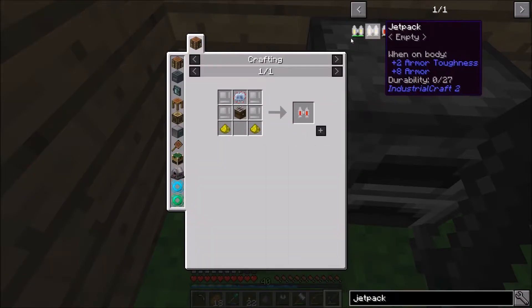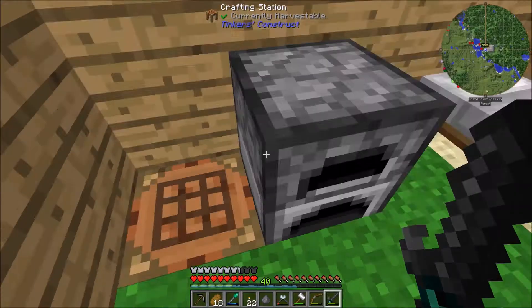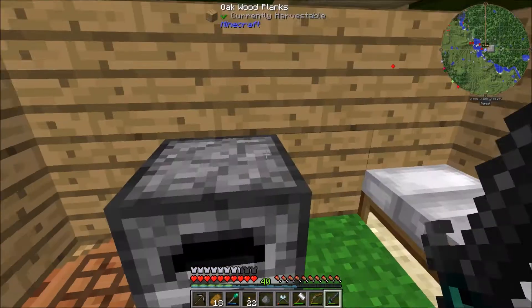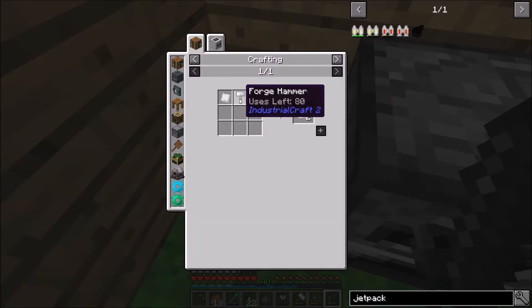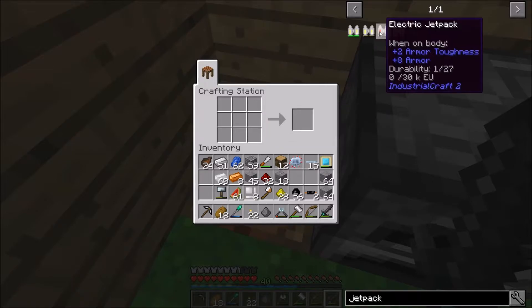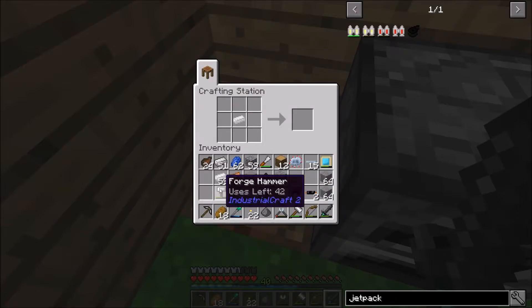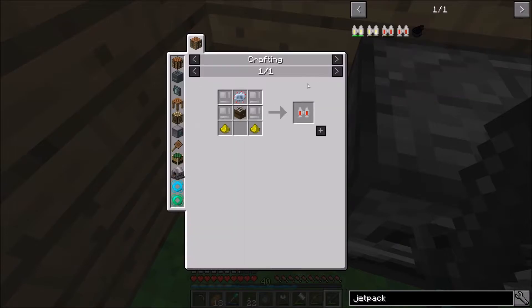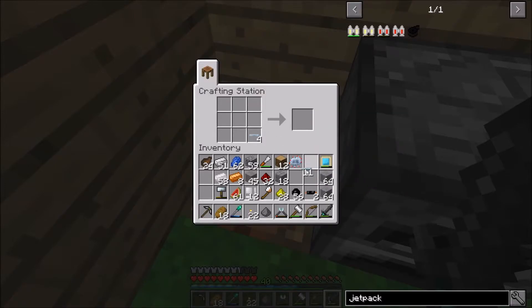Next thing we need is a bat box, which requires these batteries — a lot of them. We need tin, and we have a lot in here. We need tin plates, which are easy enough. Let's do that. Not quite enough — we need another set. Okay, two sets. That should be enough for the tin plates. Next we need four of that material — one, two, three, four — and another set of four.